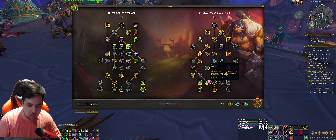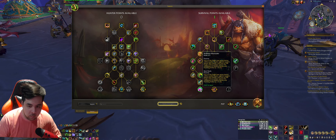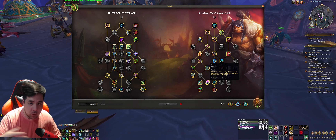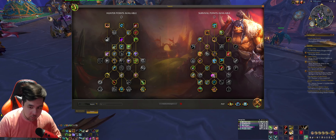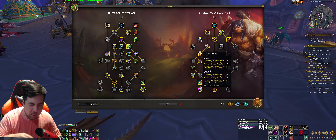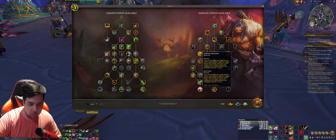Two points is a good sweet spot. I tested one point in Ranger versus three points in Ruthless Marauder, but Ranger was way better because you're always Serpent Stinging and you always have Kill Shots available too since you're running Coordinated Assault — plus it helps in single target as well. Being able to use Fury of the Eagle at 50% is still good because you can go through your whole AoE combo.